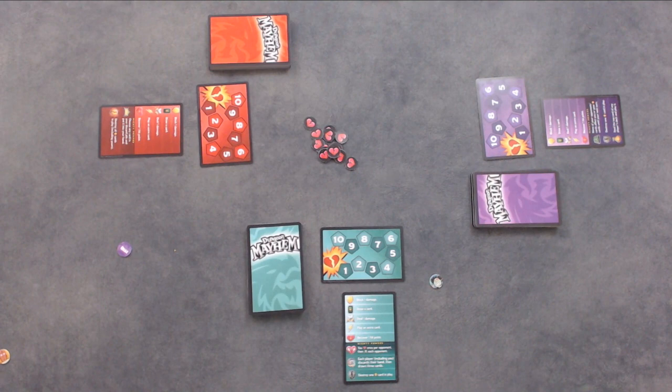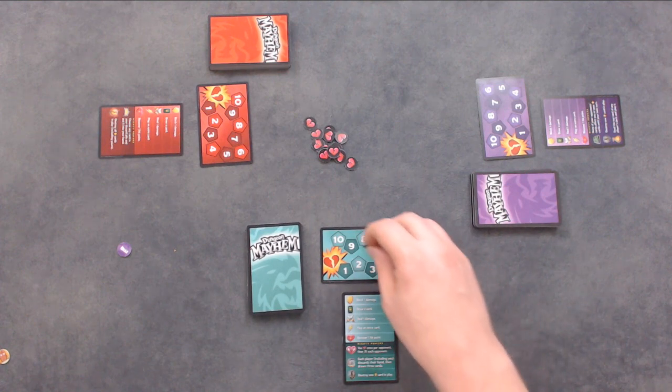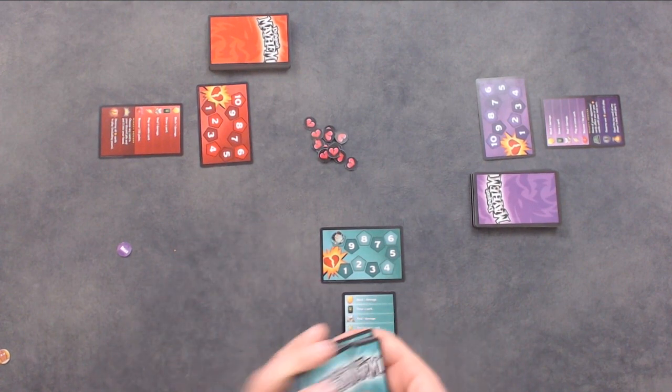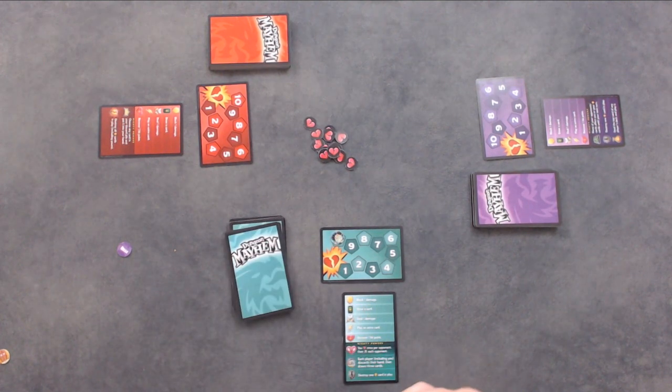Each player will choose a character and take the character's deck. Set the hit tracker and the reference card on the table in front of you. Place the corresponding character token on the 10 on your hit point tracker. Shuffle the deck and place it face down in front of you. Each player will draw three cards for their starting hand, and the youngest player will go first. Now you are ready to play.